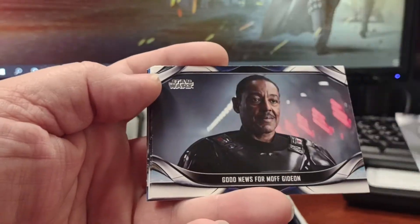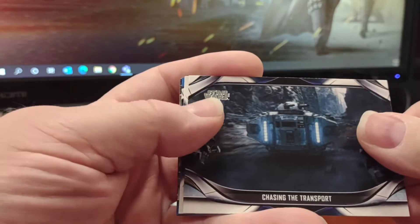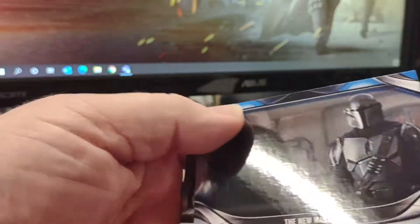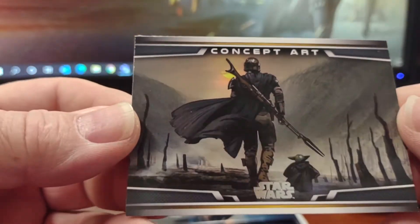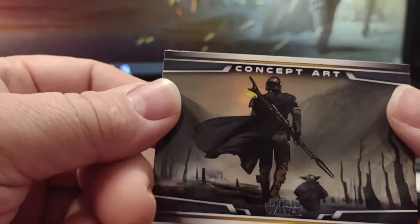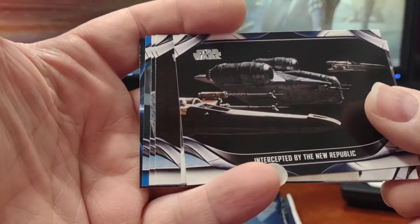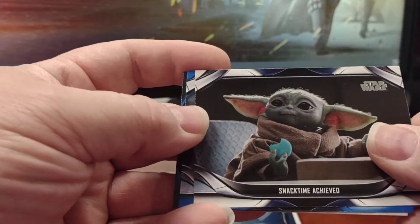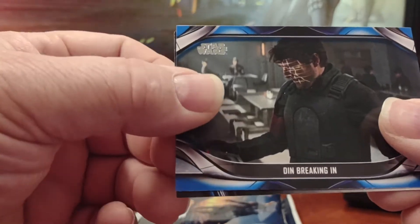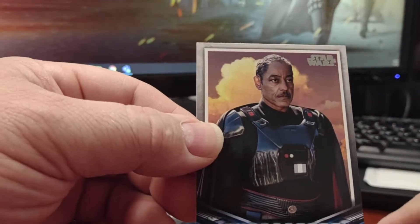So we've got a concept art, a little Bo-Katan, a blue parallel of the New Marshal, and a nice concept art for Chapter 13, where they find the Jedi. So far nothing. No Return with Mos Eisley, Clavance, snack time achieved, Gideon Breaking In blue parallel, and a Moff Gideon.